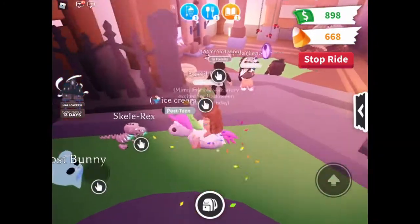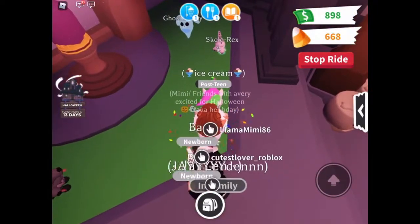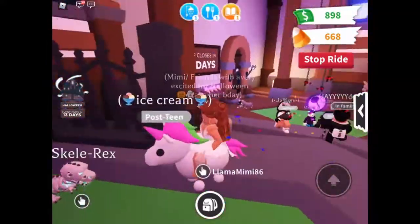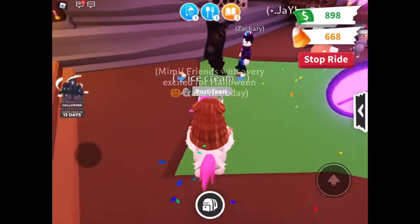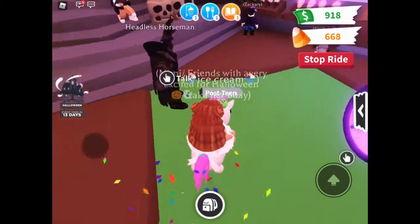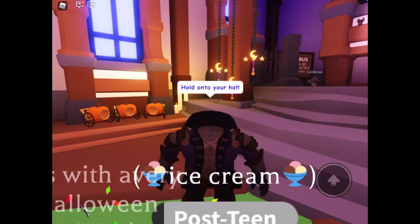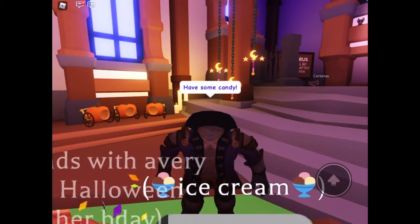They also have a skeleton T-rex, which came out after the dinosaur update — kind of like how they did the shadow dragon last year and then the frost dragon for Christmas. Maybe for Christmas they'll have a snowy T-rex. And if you go to the headless horseman and talk to him, he'll give you free candy as your daily reward!